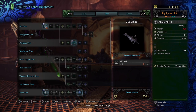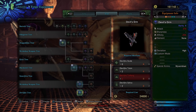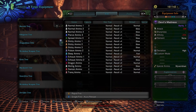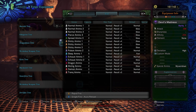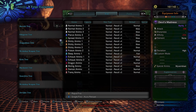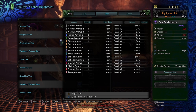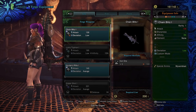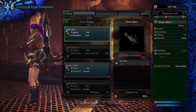Next up, the Light Bowgun. We've got the Devil's Grin and the Devil's Madness: 299 base attack, negative 25% affinity. For ammo — there's nothing on rapid fire, which is unbelievable. No rapid fire and no free reload. Normal Ammo 3, Pierce Ammo 3, Spread Ammo 3 — this is kind of garbage. Slicing Ammo 2, Demon Ammo, Dragon Ammo, Exhaust 2 and 1, Poison Ammo 2, Sleep Ammo. You could do a slicing ammo build with this; I guess that's what they're leaning towards. I would have loved to see at least one rapid fire option. It does have high base attack and it looks pretty cool, but I don't think I'm going to change from the Karma yet. If you guys want to see a build with this Light Bowgun, let me know in the comments.